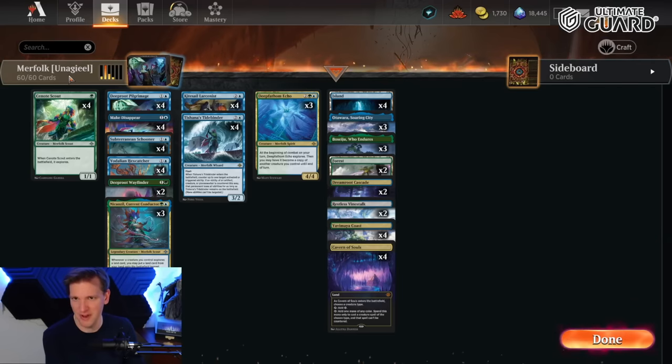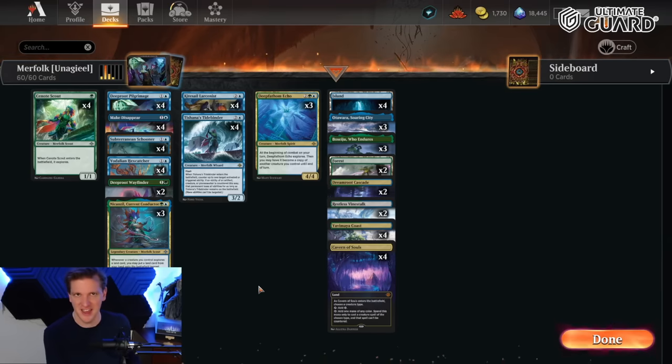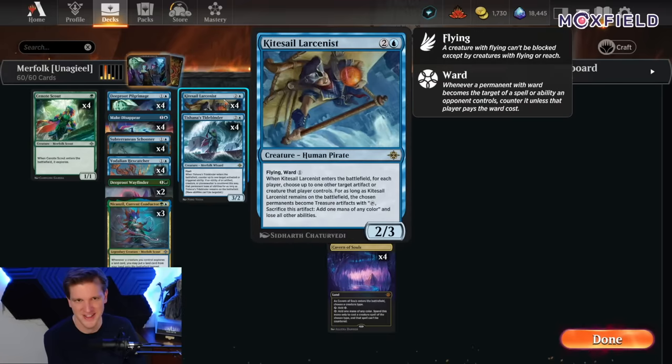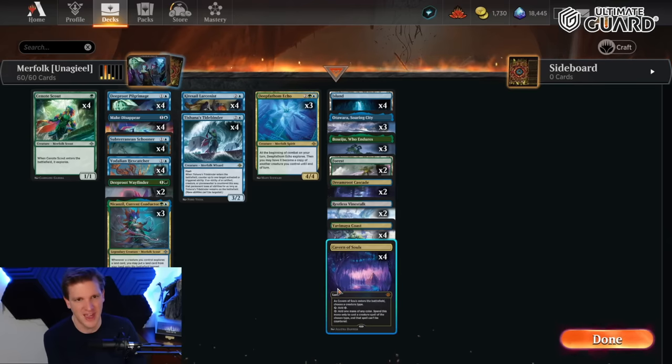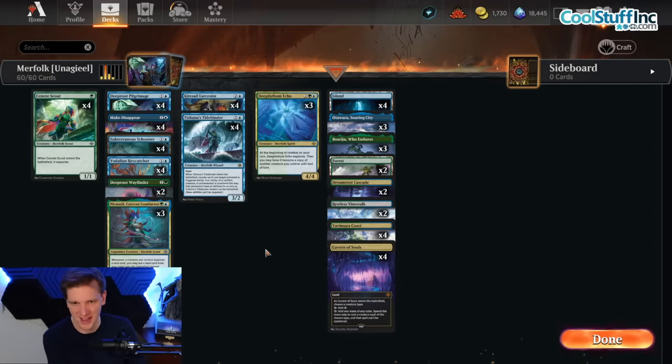This one comes to us from Unagil, who played this deck in an MTGO — Magic the Gathering Online — qualifier event, and got 31st, which has to mean they won a match or two. This deck is loaded with Merfolk. There is a pirate, Kitesail Larcenist, which kind of says something to the power of this card — it's like a removal spell on a body, a brutal Cathar-ish effect in blue. We also have Cavern of Souls. I upped the count of Boseju and Otawara, because if you explore and put lands in your hand, it would be great to get some spell-lands. That was my contribution to the deck.